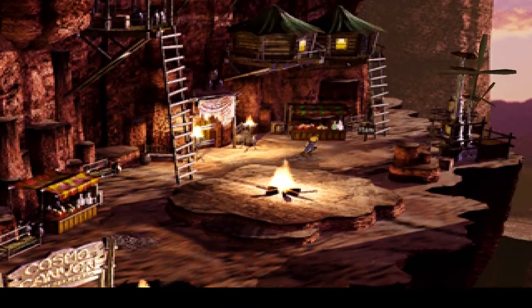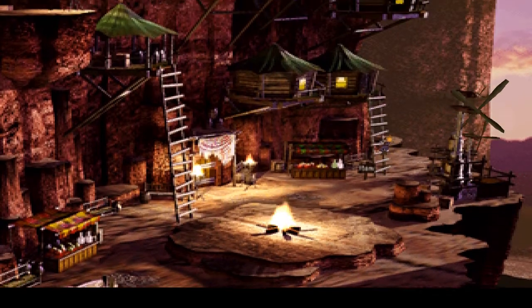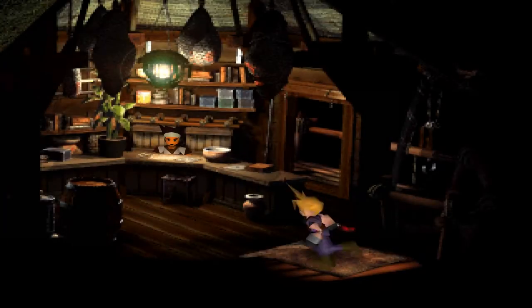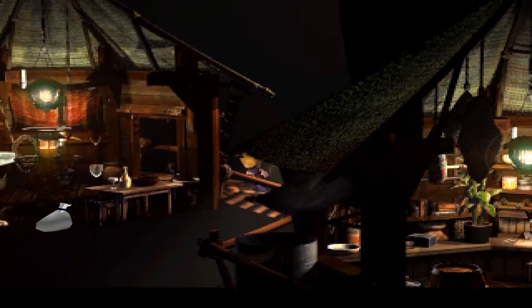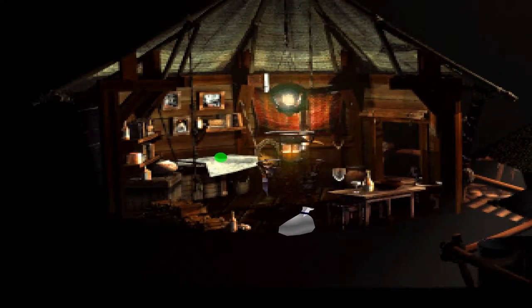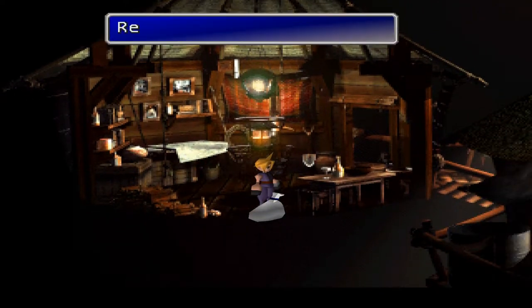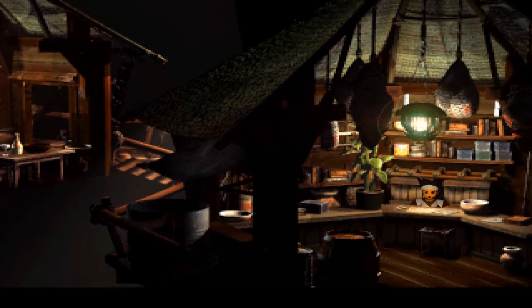One of these is Nanaki's room — Red 13's room — and I was supposed to call him by his given name here, right? Is that not the thing? Hello! Round and out and oh — Full Cure materia! What do you mean I've got another bit of green materia that I need to level up? No, I was very close to doing it all.